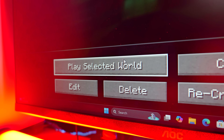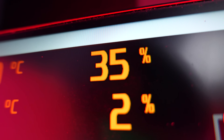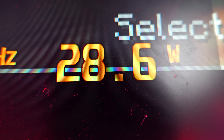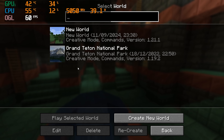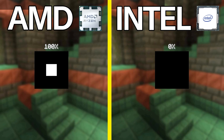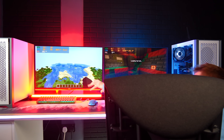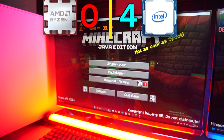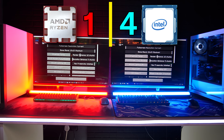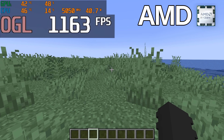It is time to load our worlds to begin the Minecraft performance test, with the exact same settings and performance graphs to monitor frame rate, utilization, clock speed, and power usage. AMD has won this round fair and square. On AMD, we're currently running at 1,300 FPS on 12 render distance. The frames are very consistent and barely change.